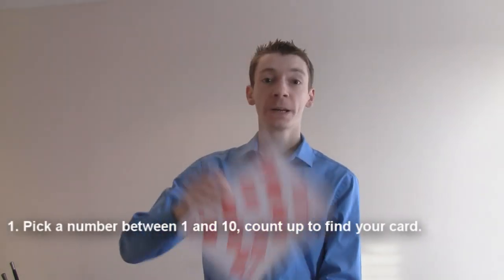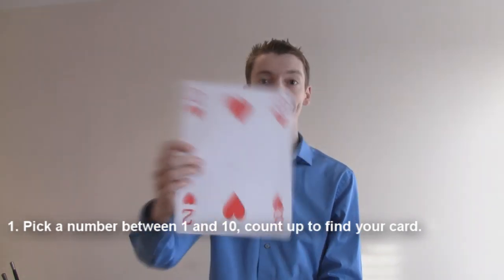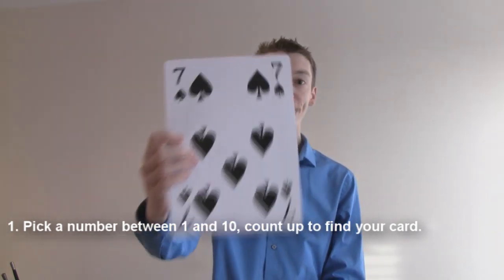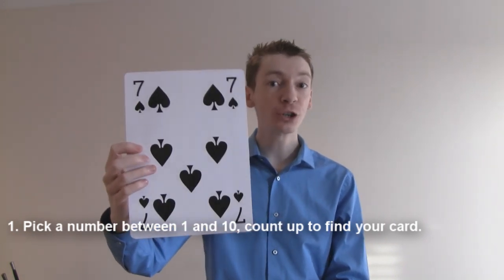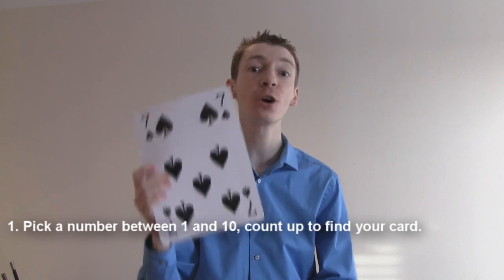So let's say you pick the number 5, then you would count along like this: 1, 2, 3, 4, 5 — and this would be your chosen card.